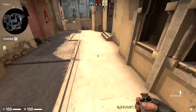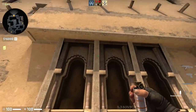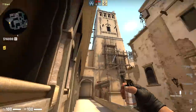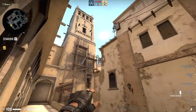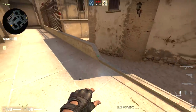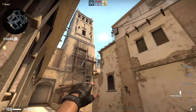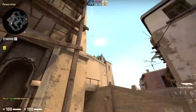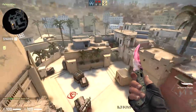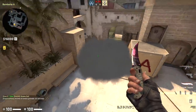Mirage is often difficult to find new things on because it's been around so long, but one thing teams have been doing to change pace is rushing A a lot more. It's because of these two smokes. The first one for bench - find the top of this pillar on the right side, run forward through your bubble up because you'll hit this ledge, then do a jump throw. Aim up a little bit, run forward, hit the ledge and throw your jump throw.